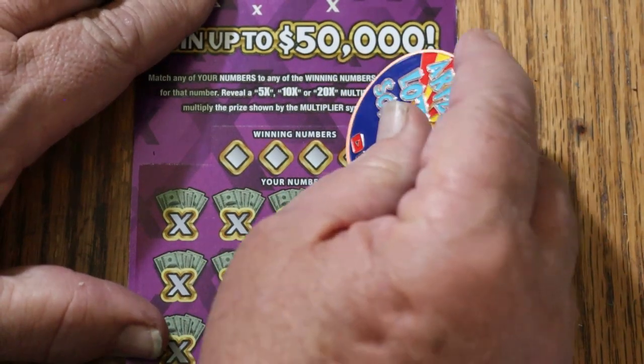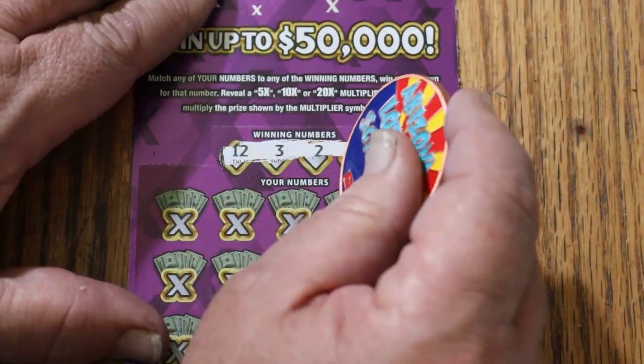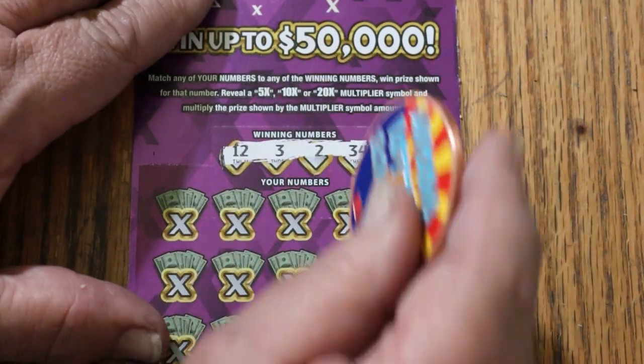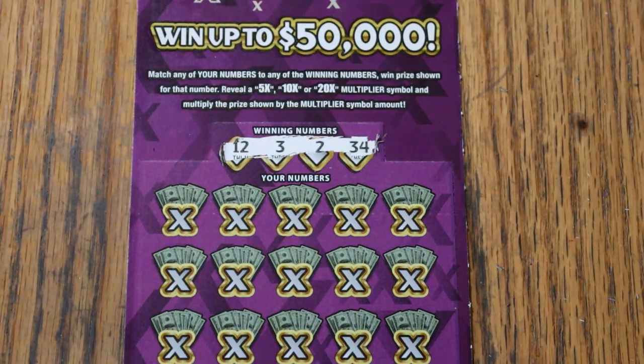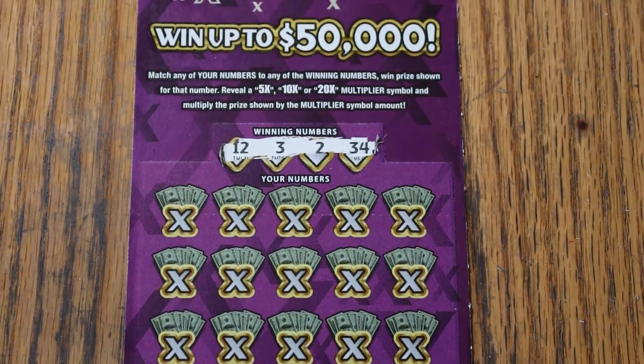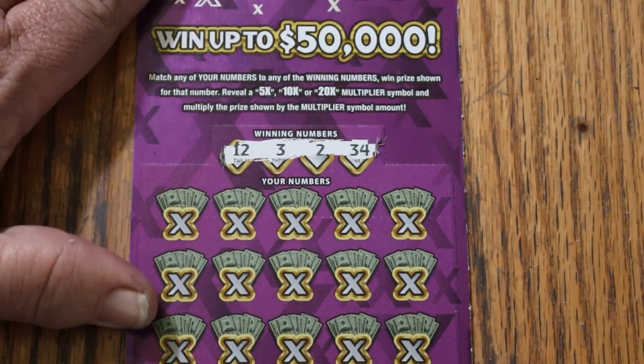Ticket 50. Numbers are 12, 3, 2, and 34. My cat is doing something — what are you doing? Go somewhere else, I'm busy. Working. Sorry about that. 12, 3, 2, and 34.